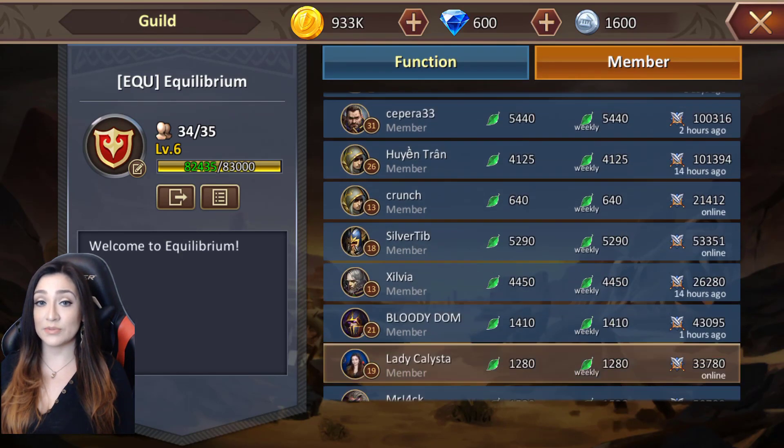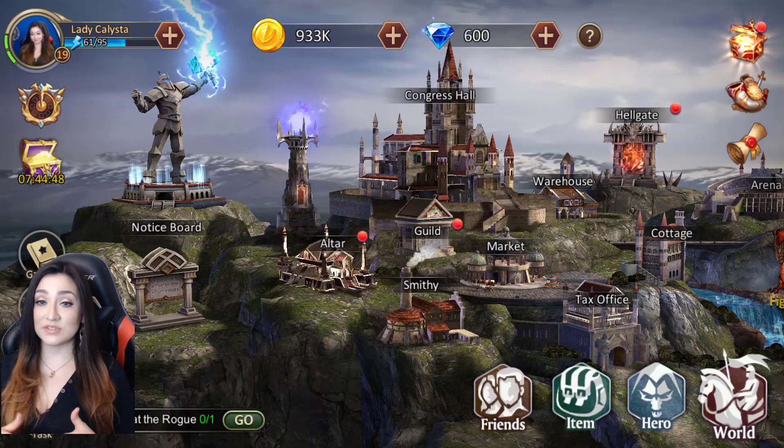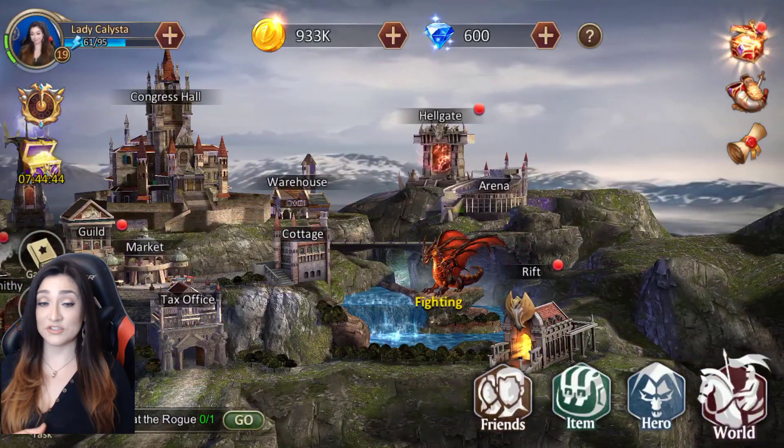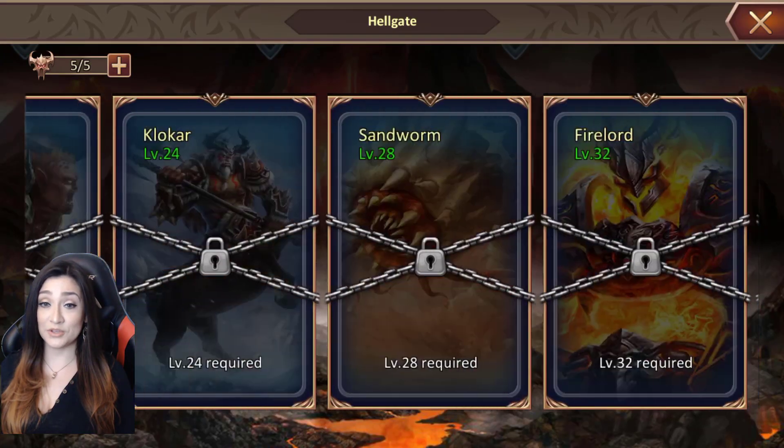I believe you're able to join a guild once you hit around level 8, so pretty early on in the game. You're able to learn with a group of folks, and the guilds span across the world — there are guilds in almost any language you can imagine, so you should definitely be able to find something that appeals to you.